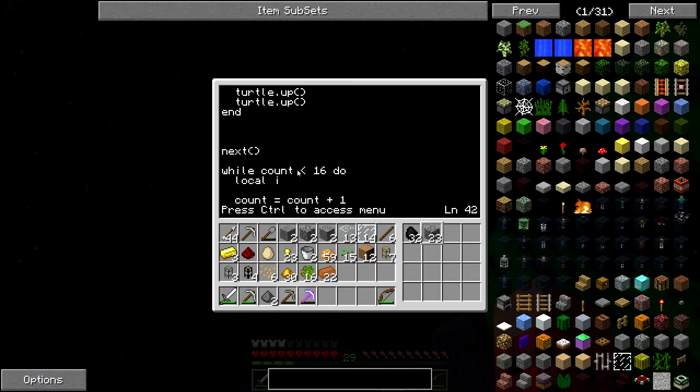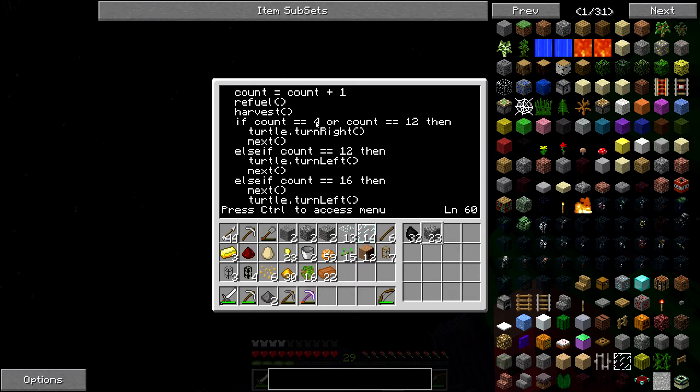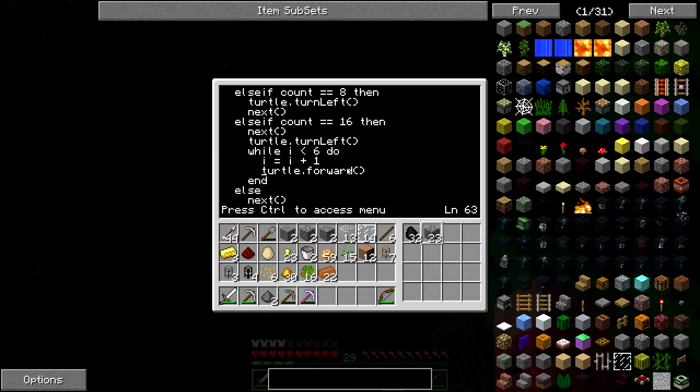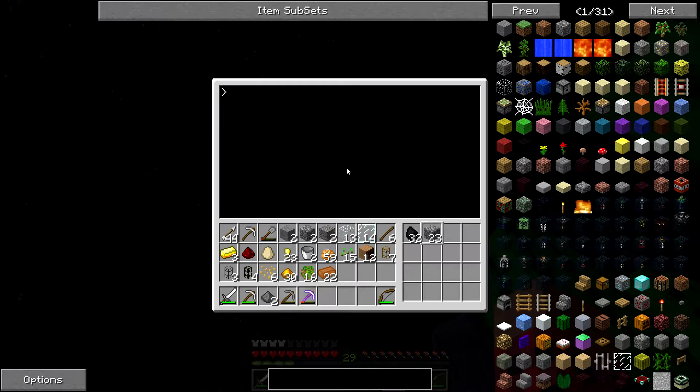So this is where the actual program starts. He calls next first and that moves him forward two blocks to the cactus. Then when he gets to the cactus, he'll count, refuel, harvest, harvest. And then if the count is four, eight, or 16, he'll do something different. If it's four or eight he'll have to make a turn. If it's 16, he'll return home. Then when he gets home, he'll turn right and unload. So let's try it — cactus.